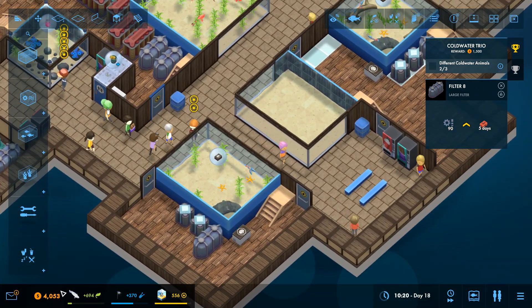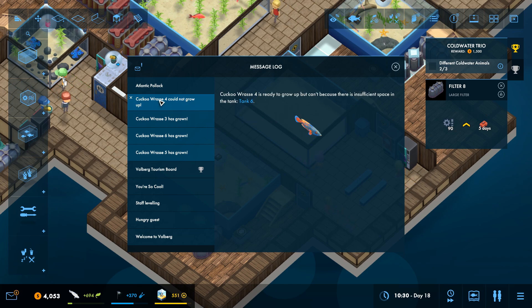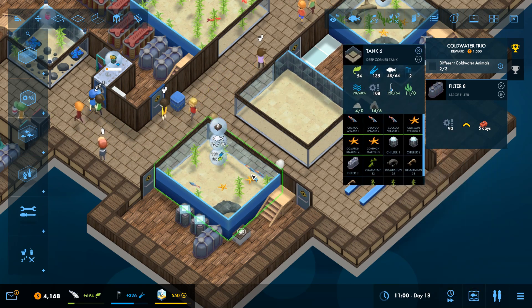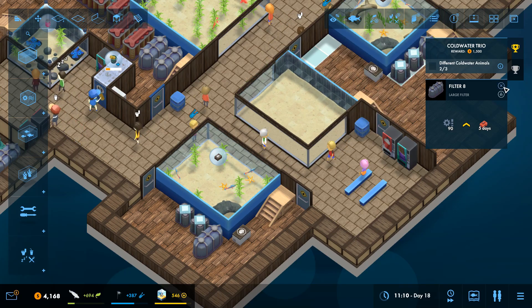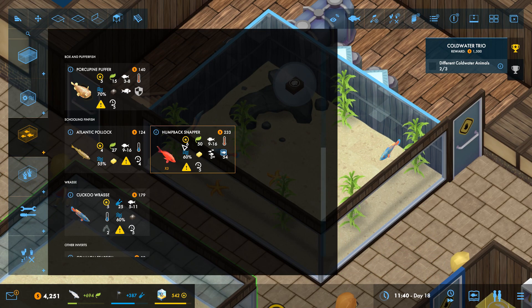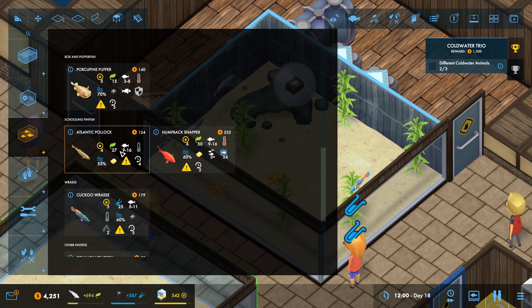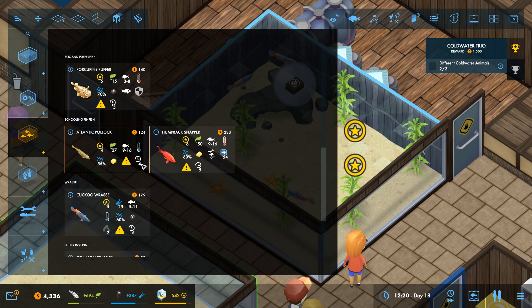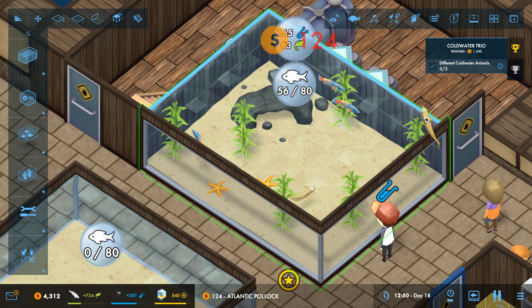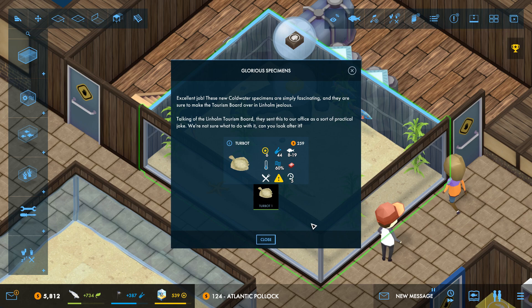Cuckoo rassy could not grow up in tank six. Let me try moving it over here — maybe it'll have enough room. The Atlantic pollock eats sand eels and will eat animals who are size one to three. It gives a little bit of prestige. We got a new specimen notification — glorious specimens!